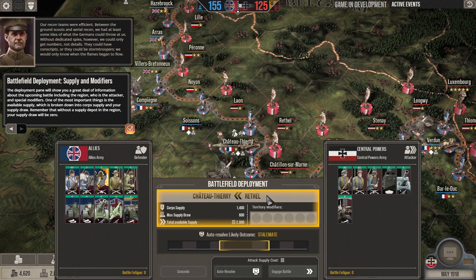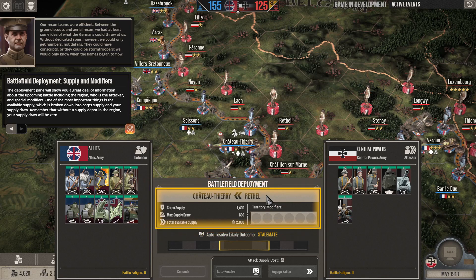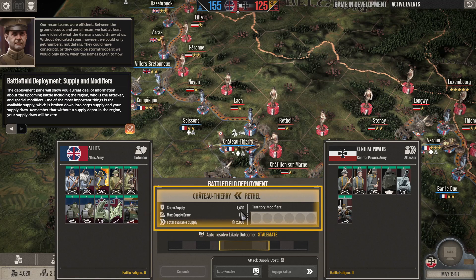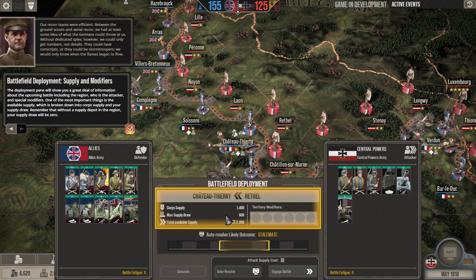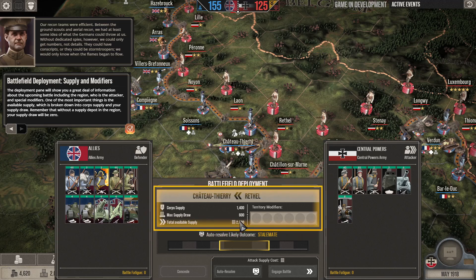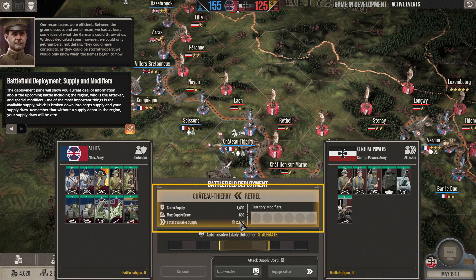One of the most important things in the deployment pane is the available supply, which is broken down into core supply and your supply draw. Core supply would be 1400, maximum supply draw would be 600, and the total is 2000. Remember that without a supply depot in the region, your supply draw will be zero.